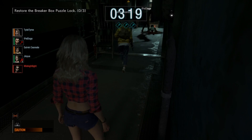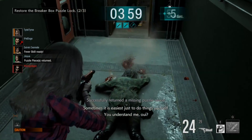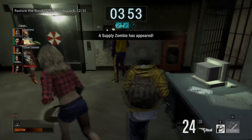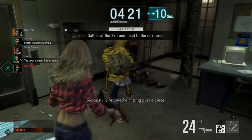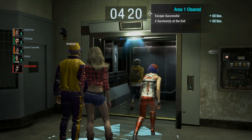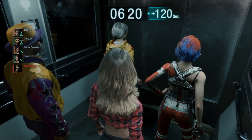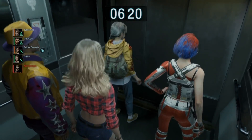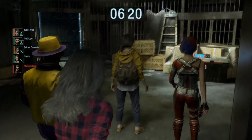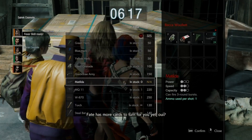First we'll introduce ourselves to the seven different survivors. Each survivor has a specialty that allows them to excel in certain categories. Every survivor can wield all weapons and perform all tasks but are just slightly different — this includes movement speed and base health. Knowing your specific character is vital to your success, and every character will have four different skills. Two of them are passive, giving you set bonuses based on the variant you choose, and two are active. One is your ultimate ability known as the fever skill, and the other is a common use personal skill.